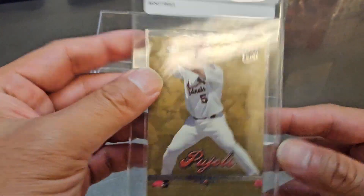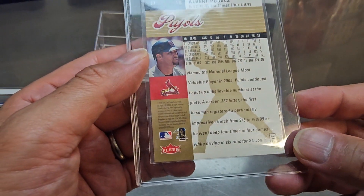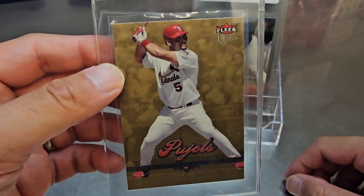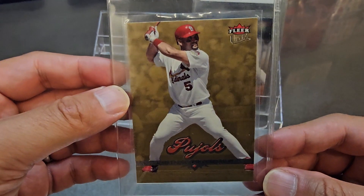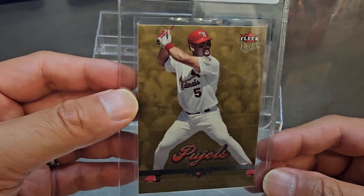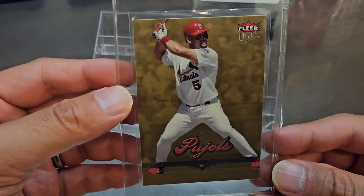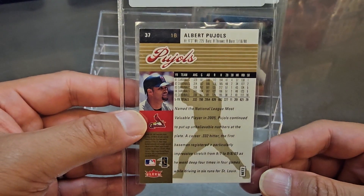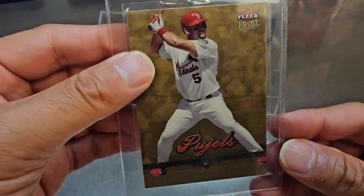This is an interesting one — a 2006 Albert Pujols Fleer Ultra Gold. I got it for a couple bucks. There's no PSA 10 pop and not many nines, but it's really clean. No centering issues, edges look good, corners look good. I'd love a 10 but I'm perfectly fine with a nine. Really nothing wrong with this card as far as I can tell.